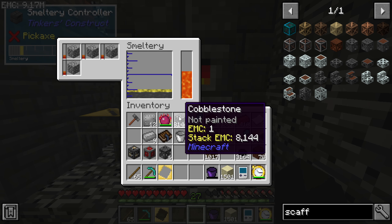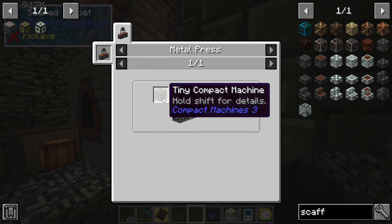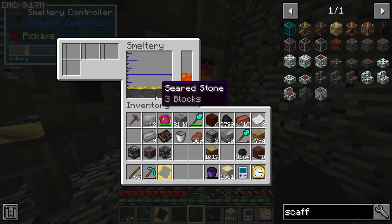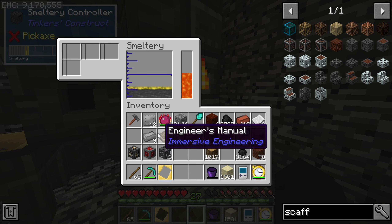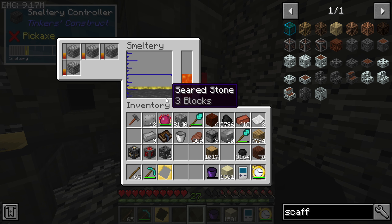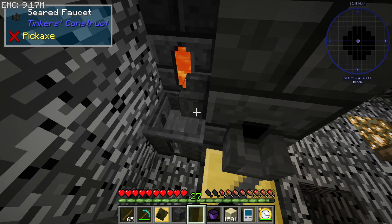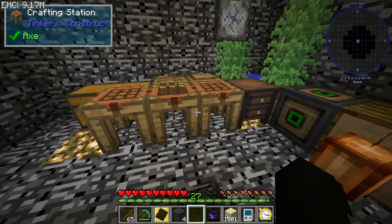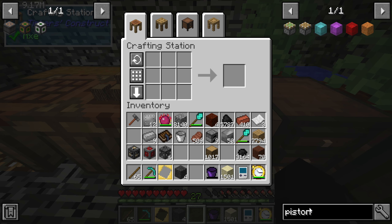Once we make these components, we'll be set up and ready to go. Once we get that five by five compact machine, we'll be able to build an End portal. Once we can build an End portal, we'll travel to the End, pick up the stuff, and we might also want to make the swift running gill — that might be something to work towards.